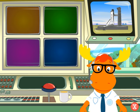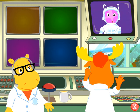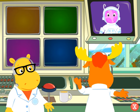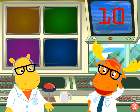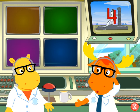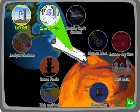Shuttle crew, come in. Are we a go for liftoff? Roger, Mission Control. We're ready for anything. You have to see whether we're a go for liftoff or not. Okay, we're a go. Prepare for liftoff in ten, nine, eight, seven, six, five, four, three, two, one, ignition! We have liftoff! We have liftoff!